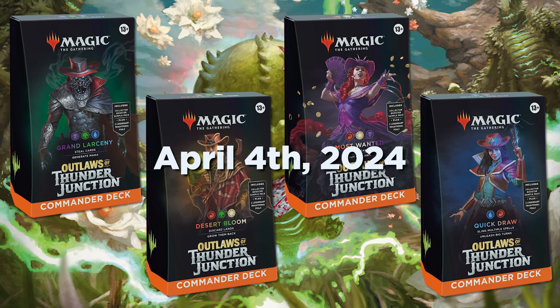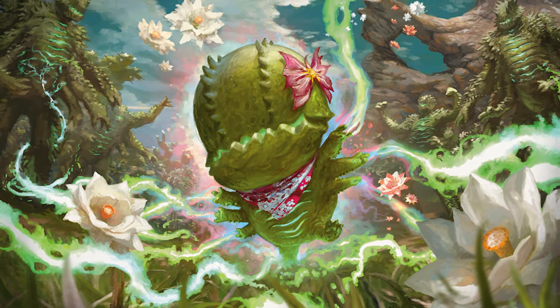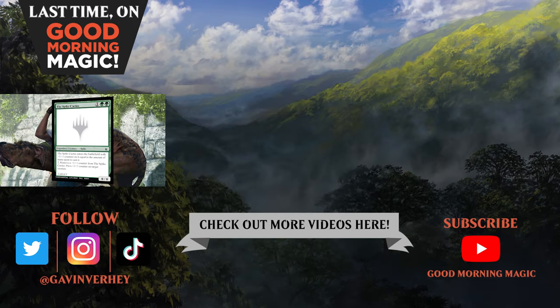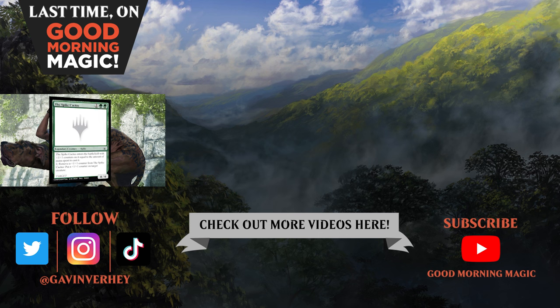I'll talk with you again soon, and until then, have a grand ol' time speculating, y'all. The Spike Cactus is a throwback to the Spike creature type, which enters with counters and then can distribute them out. But with a commander focus, every time you cast it from the command zone, it just gets bigger and bigger. The Bear Force Pilot pilots what I would affectionately call Bear Force One — it is a green card that makes a flying creature. Look, don't ask.